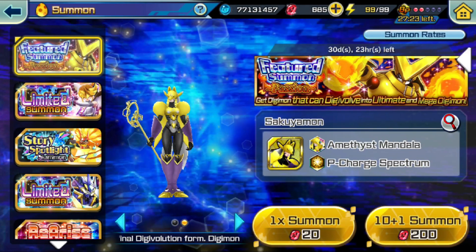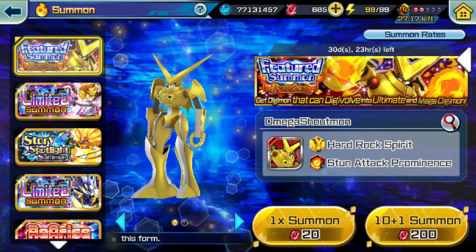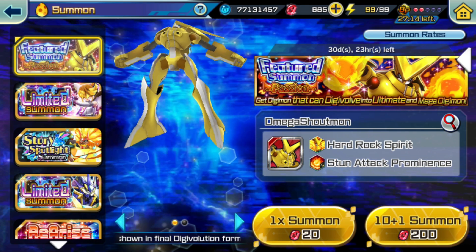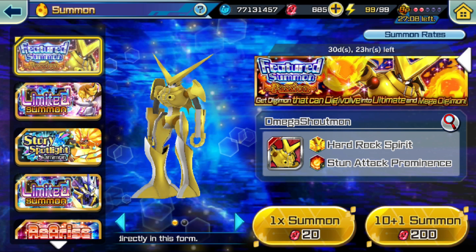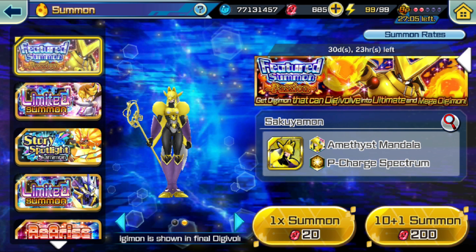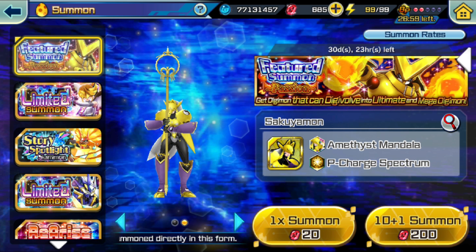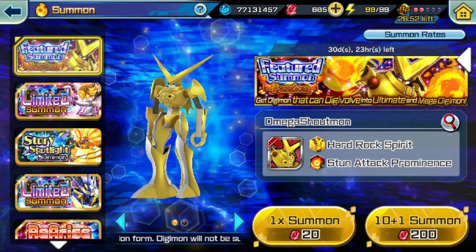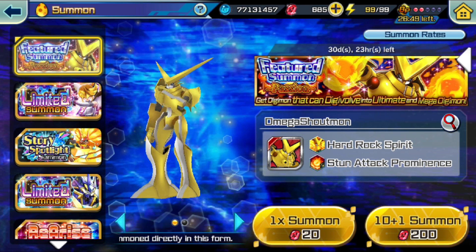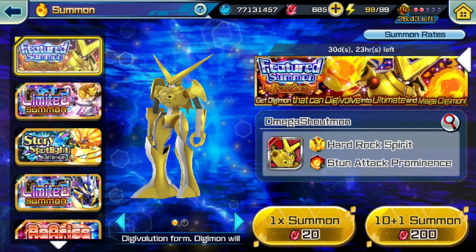G'day guys and welcome to another one of my Digimon Re-rise videos. We're back again on Global Summoning, getting pretty low in our Digiruby stock, but we're going to be summoning for Omega Shoutmon and the Yellow Sequoiamon, which have just dropped together in a banner — not a step up, just a dual featured banner. Both of these Digimon are really solid. The Sequoiamon is one of the best offensive Digimon in the game, and Omega Shoutmon is one of the best Clash Battle offensive Digimon in the game. It's kind of a toss up between this banner and Lovely Angemon.